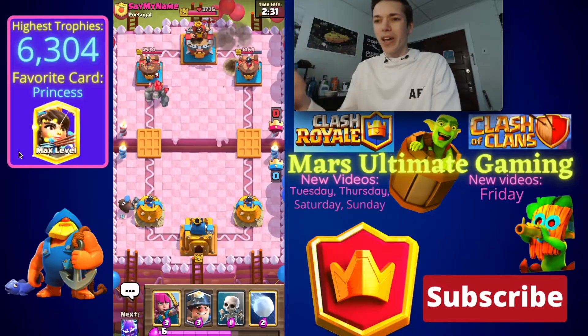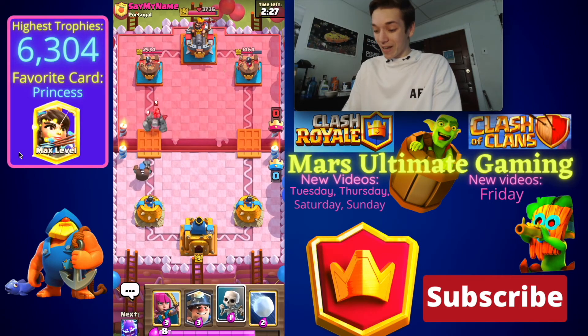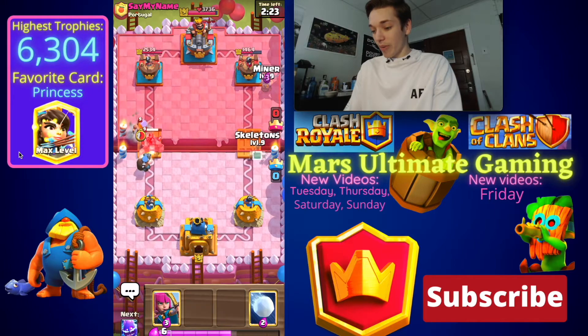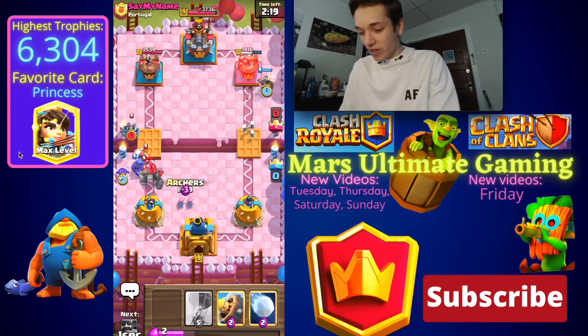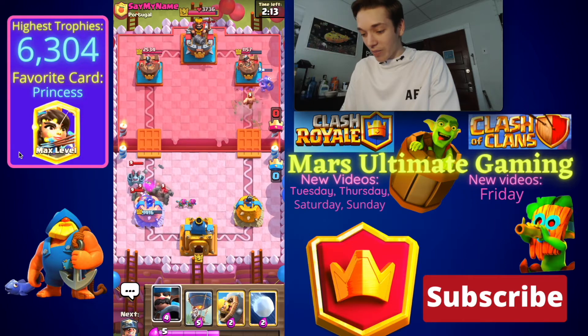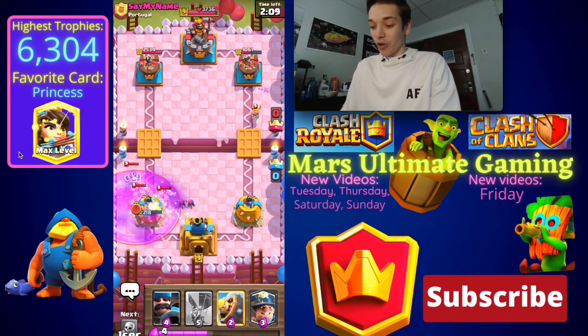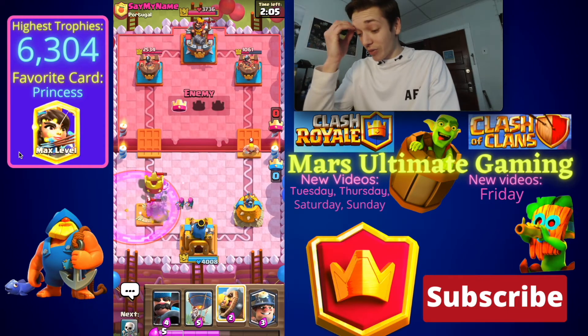Psyche, that activates King Tower? That's a little bit questionable. We're gonna go with a Miner in the safe spot and some Skeletons, then Electro Spirits and Archers. I think we're gonna lose our tower here. Golem is not the matchup we were looking for with this deck. Can these Archers stay alive? No, I don't think they're going to.